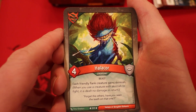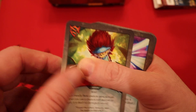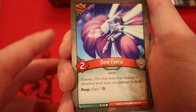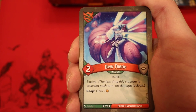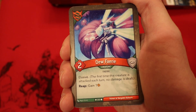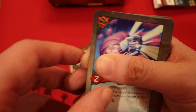Helicor — each friendly flank creature gains Skirmish, and he's four power. That's pretty nice, especially with the Mushroom Man. Dew Fairy — he's elusive. Whenever you reap, you gain an Amber. I really like this card. I think this is an excellent first turn card. Your opponent doesn't want to waste removal on it, and every time he reaps, you're gaining two Amber from the reap and his reap ability.